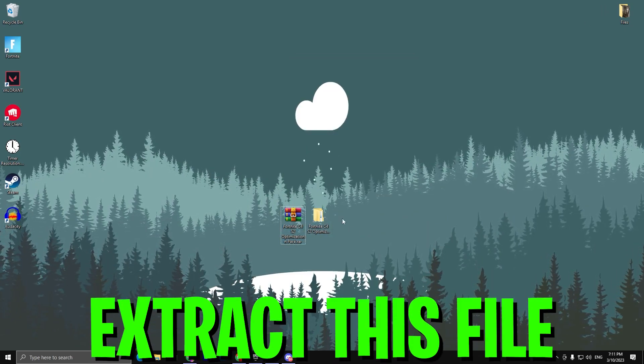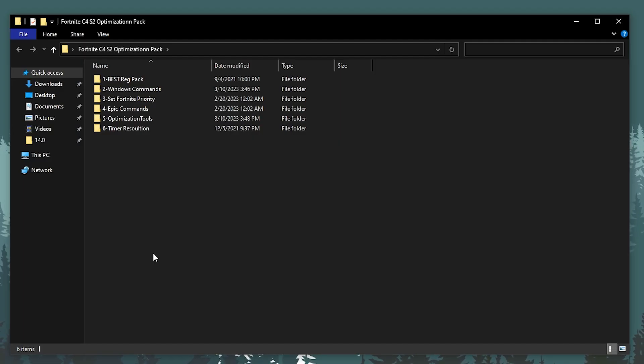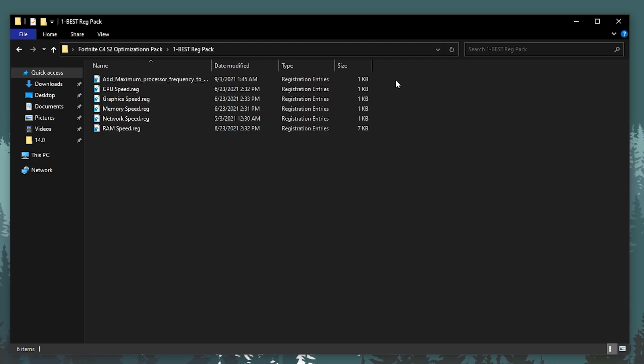Once downloaded, right-click and select Extract Here to extract the folder. Inside you'll find multiple folders: best registry optimization, Windows commands, Fortnite purity, Epic commands, optimization tools, and timer resolution for reducing input delay. First, open the best registry pack folder, where you'll find multiple registry files — including one for setting your CPU to the highest frequency.